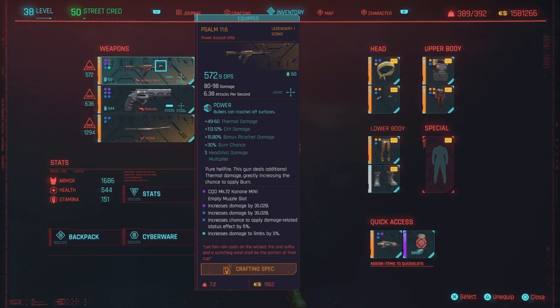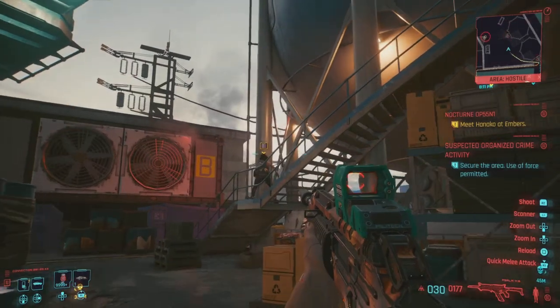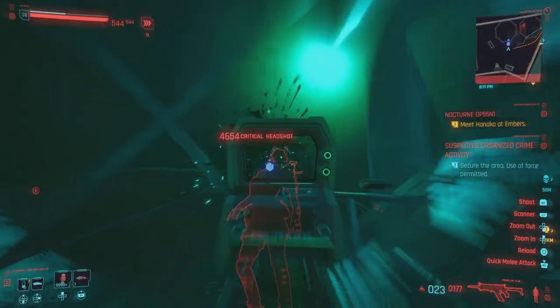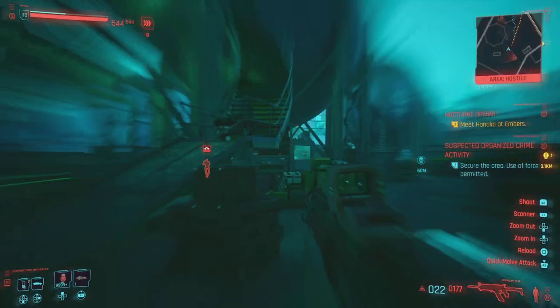Here is the little hidden secret about this weapon. If you look right underneath the hit damage multiplier, it says 'Pure Hellfire.' This gun deals additional thermal damage and greatly increases the chance to apply burn. So yeah, as soon as you hit enemies with it, they start to scorch — like you're about to see right here in this footage.